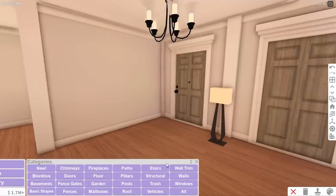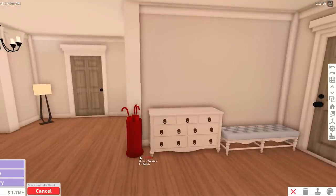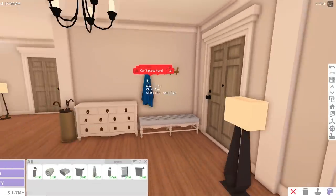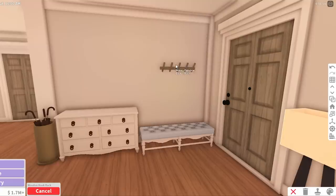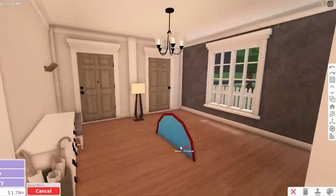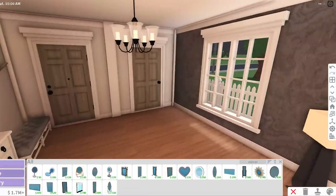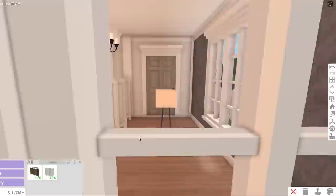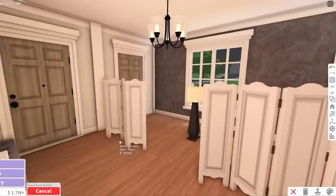We can start placing furniture, beginning with the entryway. I'm going to use this fancy dresser and put it right here. We'll try to put the bench here, and we need an umbrella stand for sure, plus a hook rack. We can't do the towel hack, but just because we can't place the towel on top of the hook rack doesn't mean we shouldn't use it. I'm really wondering how we're going to do the living room because I wanted the couch here. I think I could use a room divider to help separate the living room and the entryway.